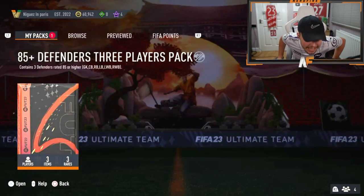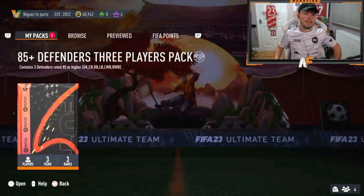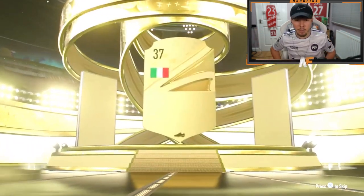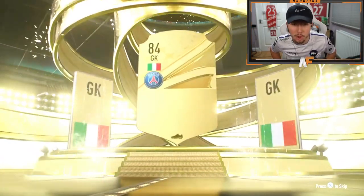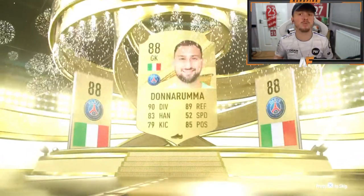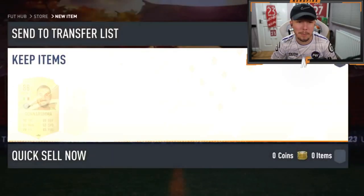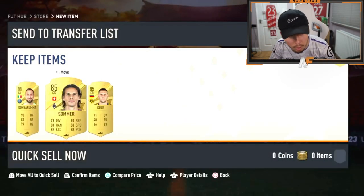AJ is back, now with the 85 plus defenders three-player pack — a defenders one, not midfielders. Can it be at least a walkout? Italian goalkeeper Donnarumma, 88 — good rating, but apart from that nothing really special. One walkout pack, sadly.